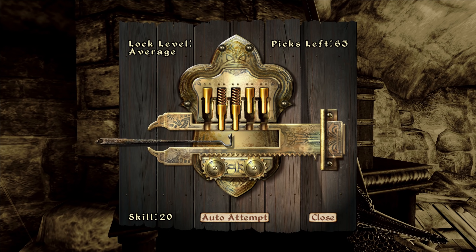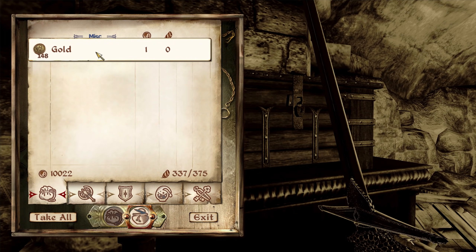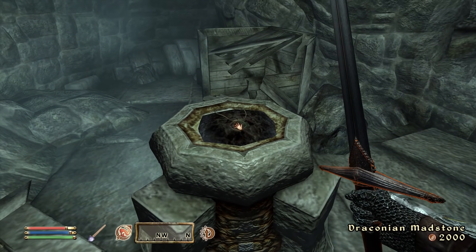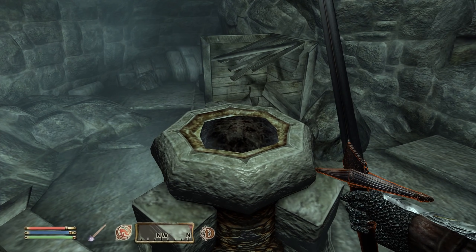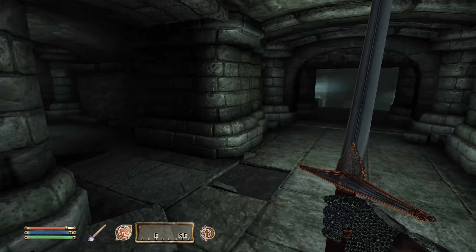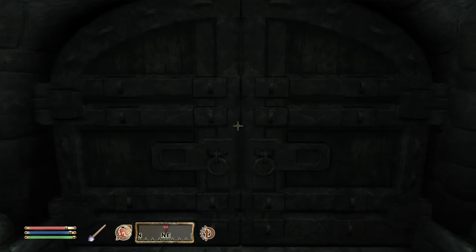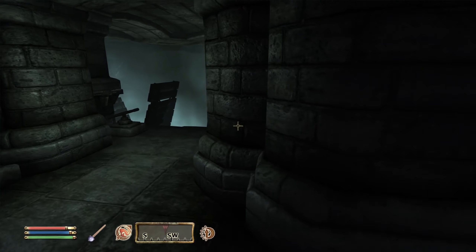One thing that's kind of weak about upgrading your Security skill is that the improvements from it just make it so you don't lose as many of the tumblers if you screw it up. A grand soul gem, a silver ring, and 148 gold, as well as the Draconian Mad Stone. I've obtained the Draconian Mad Stone — I should make the long journey back to Countess Carvain in Bruma. I should just be able to fast travel once I'm outside.